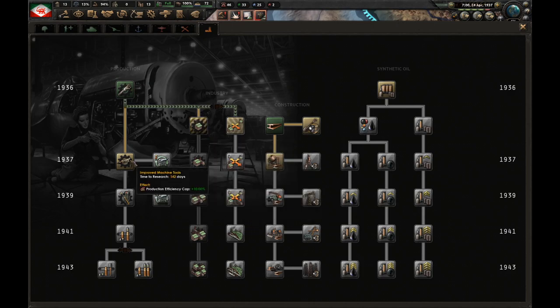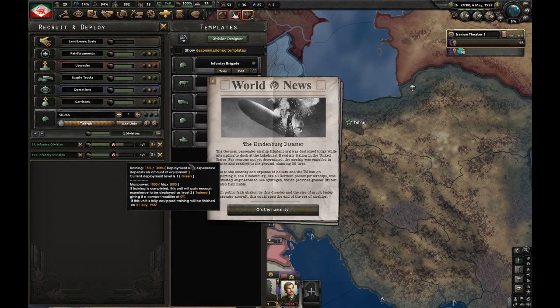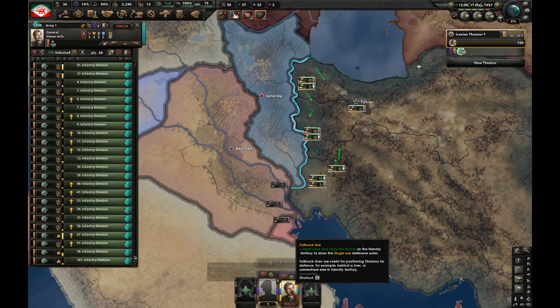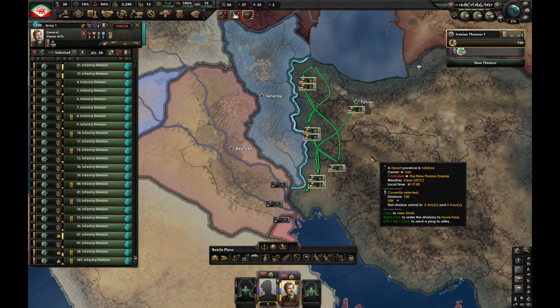We finish construction one — let's go for improved machine tools. Let's deploy these two divisions and now I've got 100 divisions in the field, which means 100,000 men. My goal is to have about 300,000 at least, achieved through militarism and stealing even more equipment from the Axis.